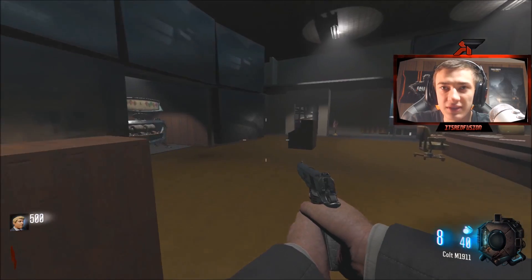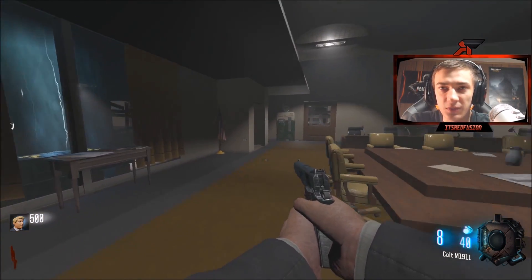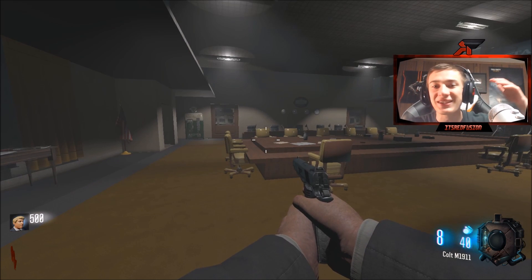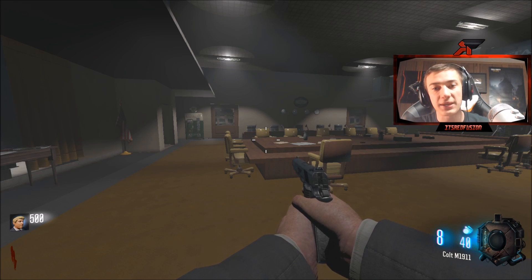This map, Five, takes place in the Pentagon — pretty interesting to see it as a custom map. That is basically how you install custom zombie maps and mods and how to play them. Thank you guys so much for watching, drop a like, smash the subscribe button, I really appreciate it. See you guys later — peace out!